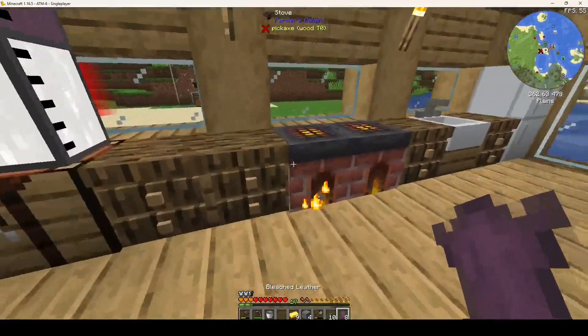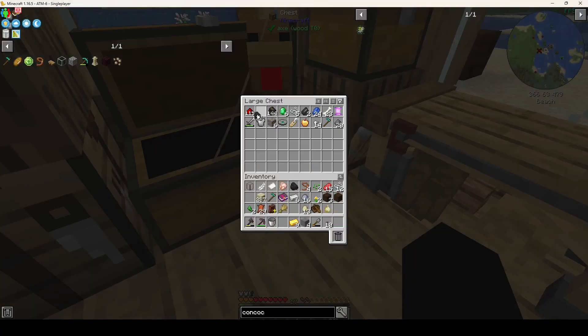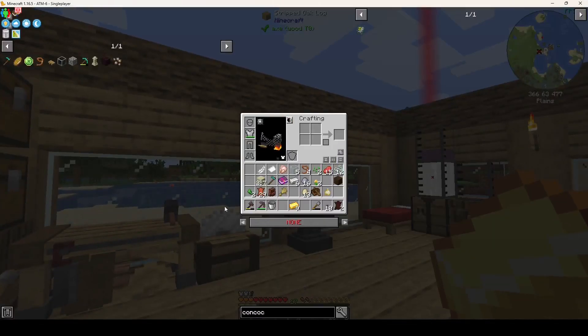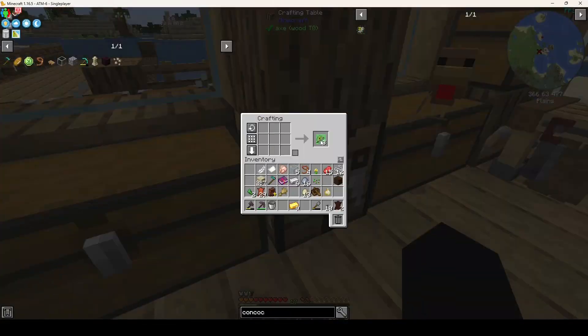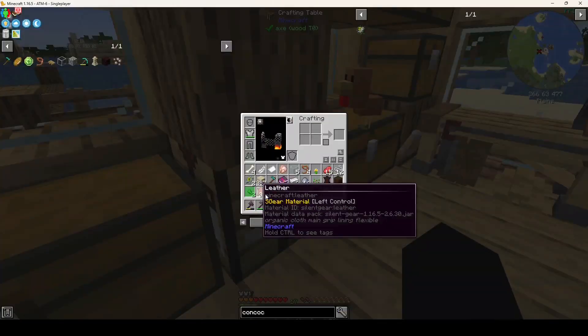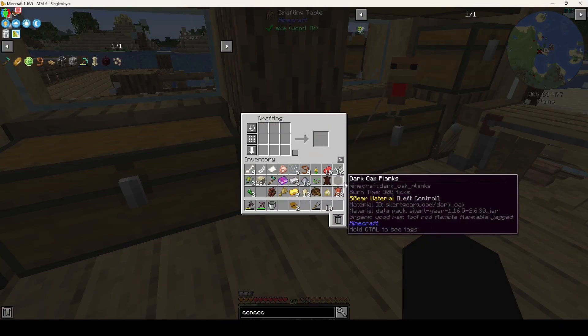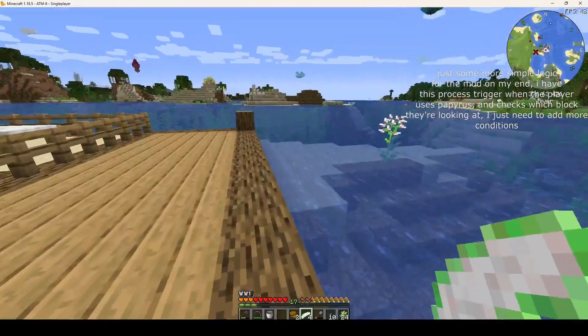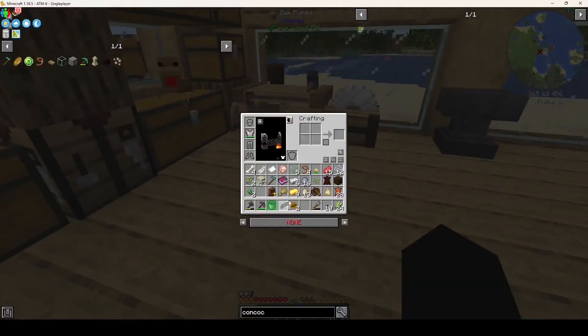So after you get this bleached leather, we're gonna take it to the furnace, we're gonna tan it. And then with this tanned leather you take your concoction — which I've expended, so we're going to get another one of these. We need some bones, and finally — because of our finishing agent — this will finish our leather. We have some leather, you get your book cover, and then you get more paper. There we go.